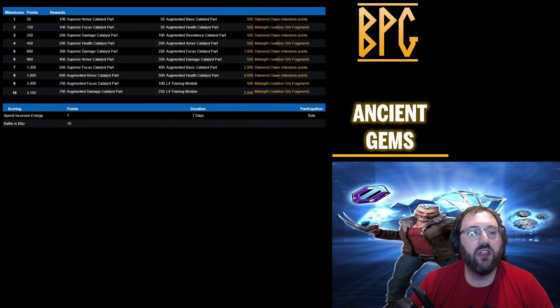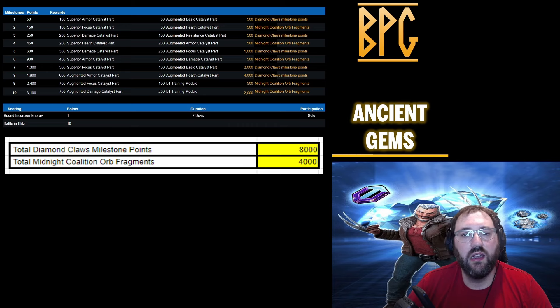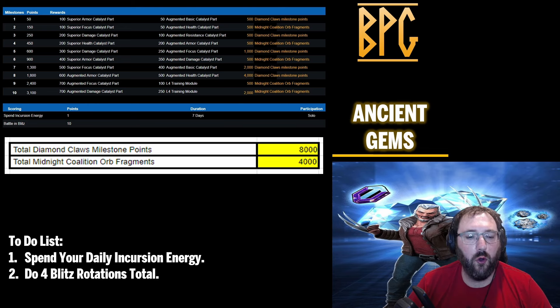In the Ancient Gems web milestone you'll be battling in blitz and spending Incursion campaign energy. There are 12,000 points total towards Diamond Claws — 8,000 straight points and 4,000 Midnight Coalition orb fragments. Those orbs contain Alpha Flight and Mercs for Money characters. Your to-do list: spend daily Incursion energy and complete four blitz rotations total — that finishes the event completely.